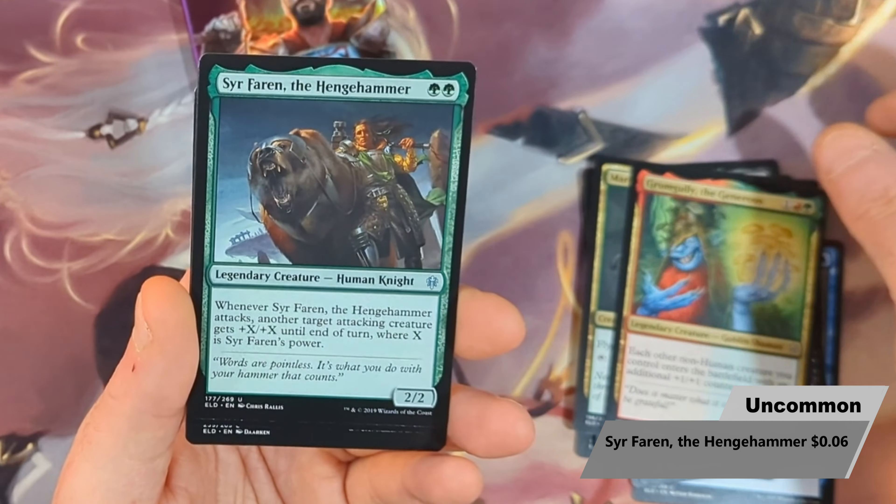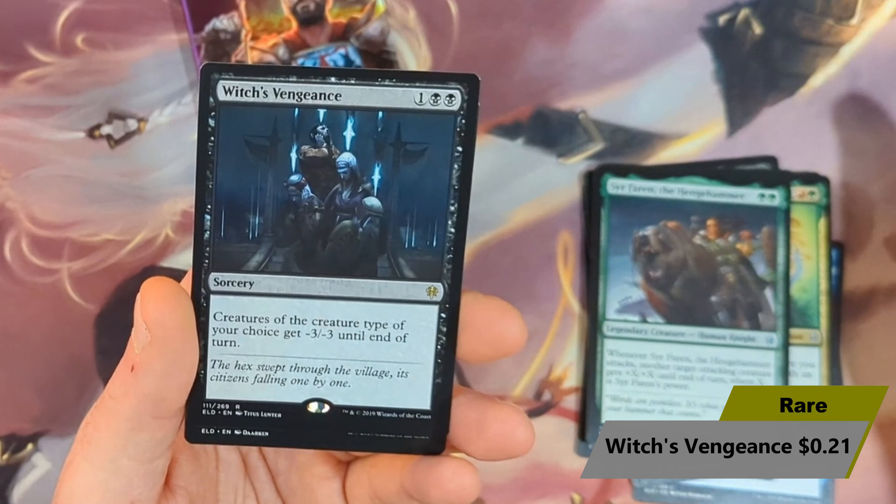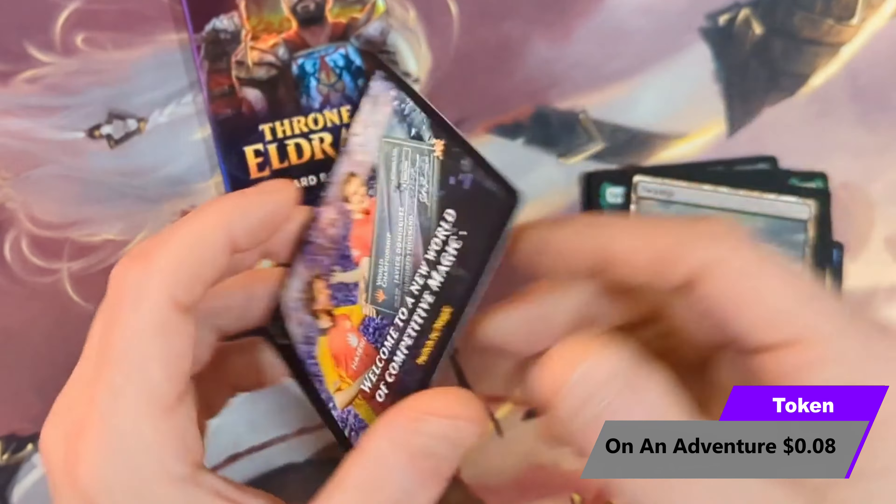Then we're going to see Sir Farron the Hedgehammer, with a Witch's Vengeance as our rare. Then we're going to see a Regular Old Swamp, and an Adventure card.